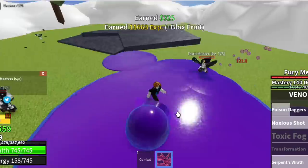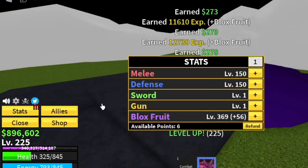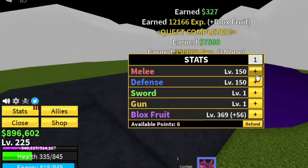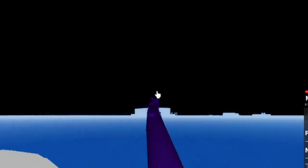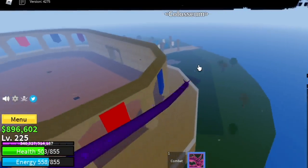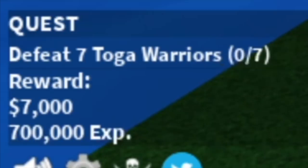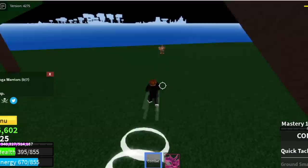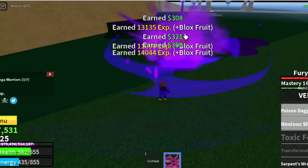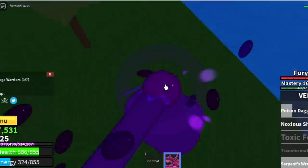Stat check: 150 melee and defense, 369 Blox Fruits. Our next island is the Coliseum — it's just near Skylands. At 225, we're gonna start with the Toga Warriors. You need to defeat 7, so lure 3 or 4. Defeat 3, then defeat the 2 remaining Toga Warriors, and wait for them to spawn to finish one set of quests. The goal here is to reach level 275.